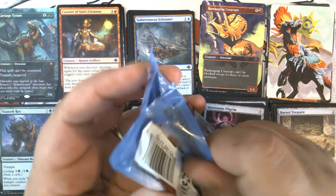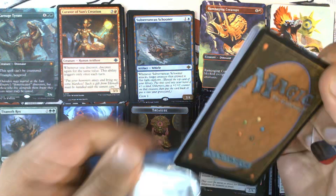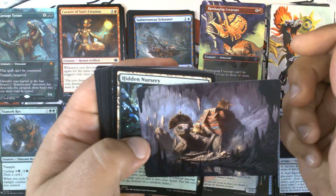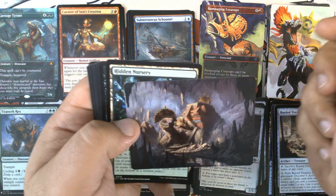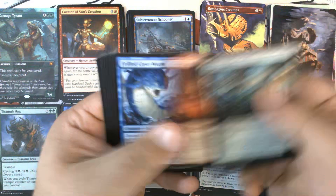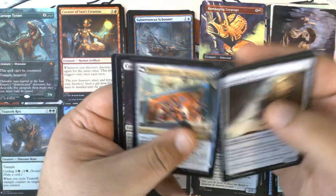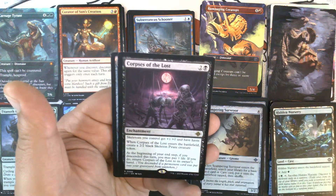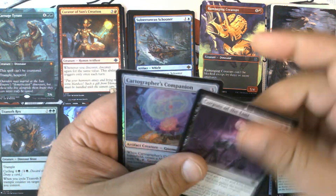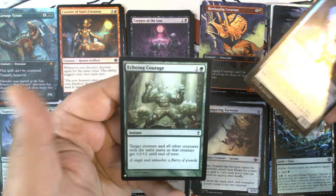Pack six — we might have a hit from the list, either a hit from the list or a flip token. We have Bedrock Tortoise — Tortuga. Our commons, uncommons, and Corpses of the Lost, number 98 — this is our third Corpses of the Lost. Great for that Skeletal Tribal that I know you want to build. Cartographer's Companion foil and Echoing Courage.